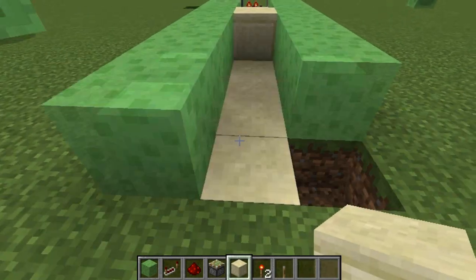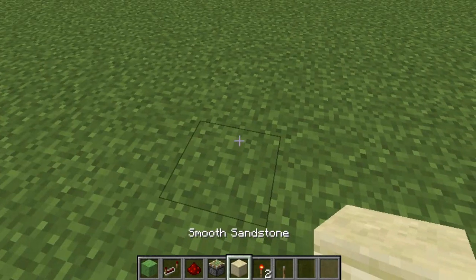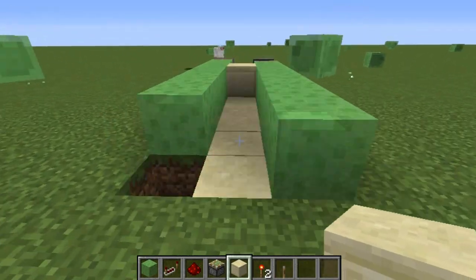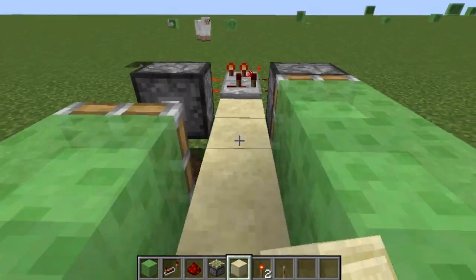Slime blocks are actually very useful. Let me put a block down so you can actually see — you can use any block you want. I'll put a block down there and it'll transport things. It's kind of magical, kind of mysterious, you know? It's awesome — you can definitely show your friends how to do it.